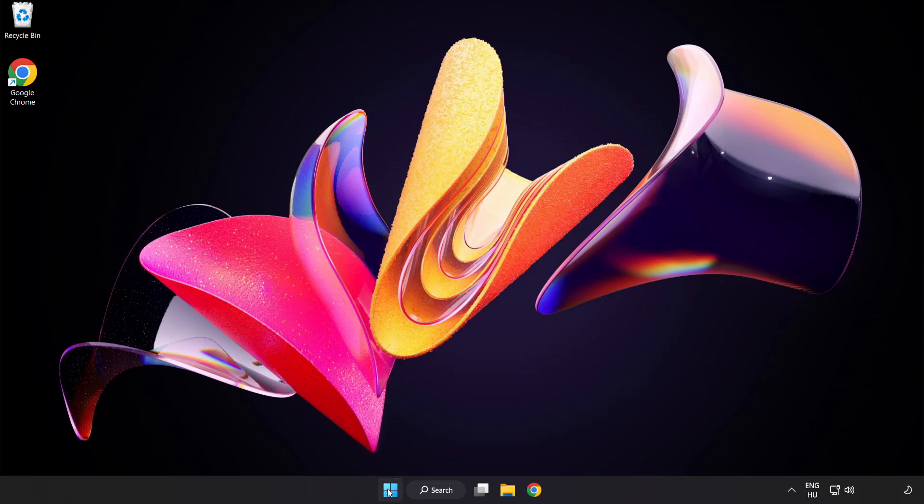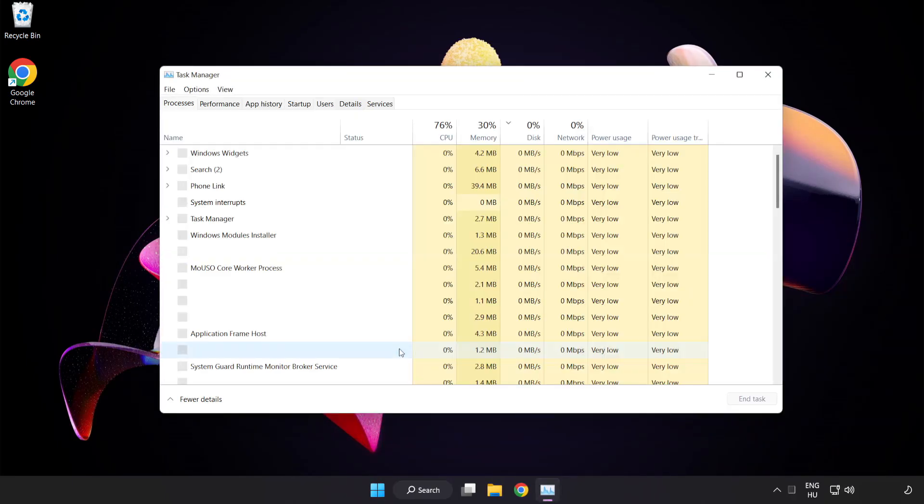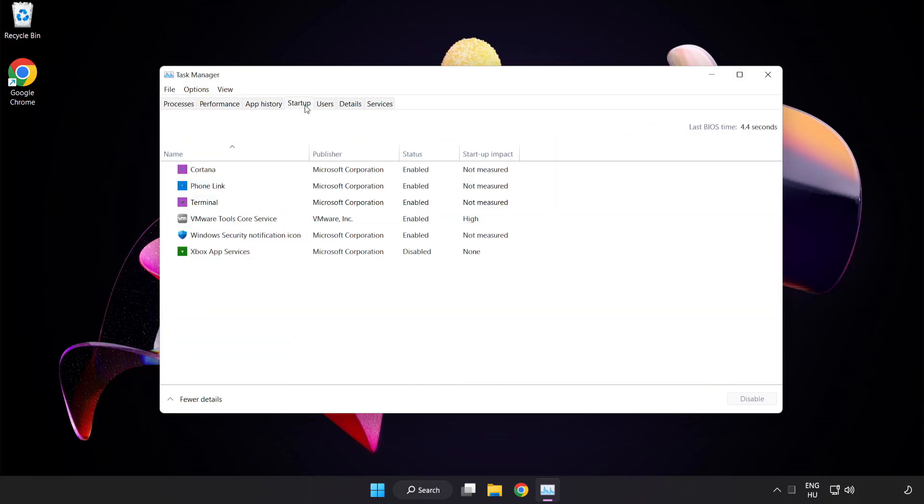Right-click the Start Menu and open Task Manager. Click the Startup tab and disable any applications that are not being used. Then close the window.